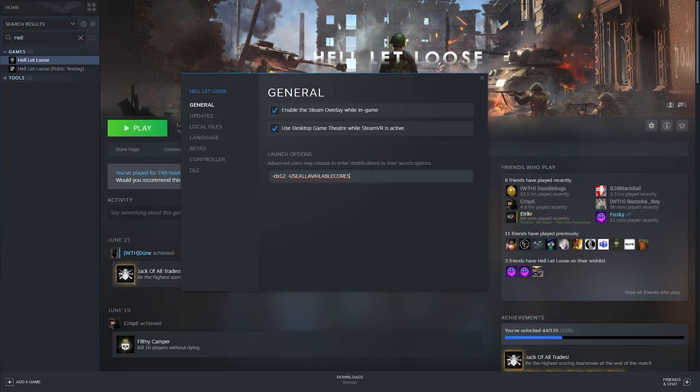This is important for Hell Let Loose since it is a CPU intensive game, so we want to use all the cores that your system has available. Adding the DX12 option will give you the best FPS increase, but for some players it can lead to micro stuttering. If that is the case for you, look up how to clean your DirectX shader cache and in most cases that will fix the issue.